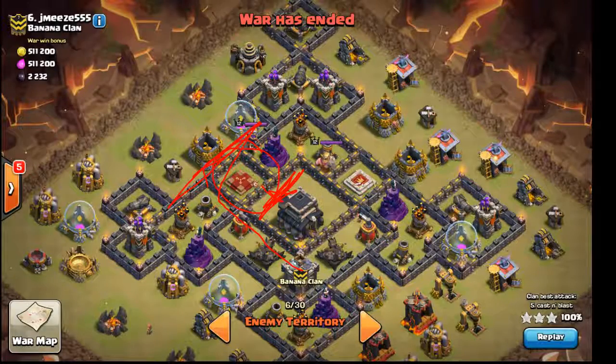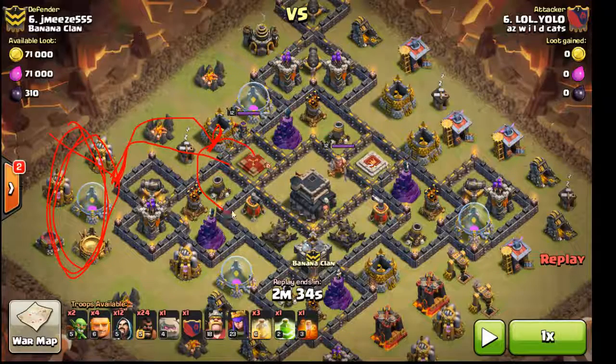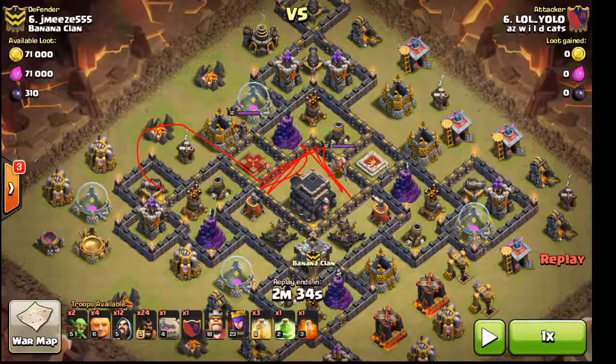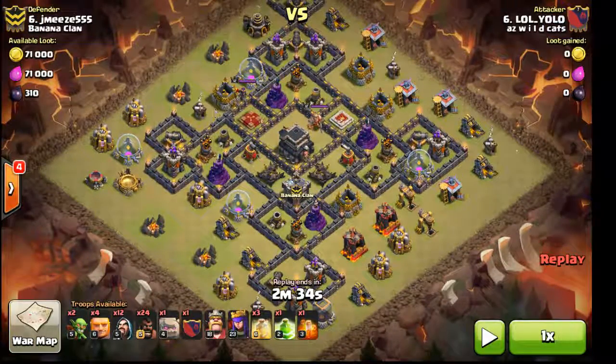On this first replay, he jams both golems up here to protect them from the Queen. But what happens is he's only able to clear out this small area before his golems walk around. He places the jump here, the CC pulls, and this whole area of buildings is not cleaned out. So his troops are still focused on clearing the junk ring before they kill the CC and the Queen, which makes it go awry. The golems get smashed, he doesn't get his troops in the core, and his hogs end up setting off a bunch of traps.